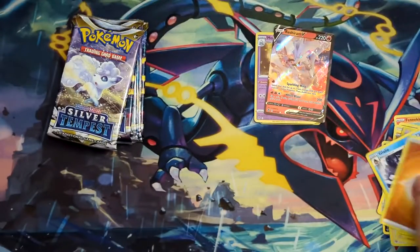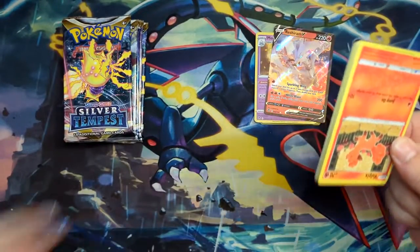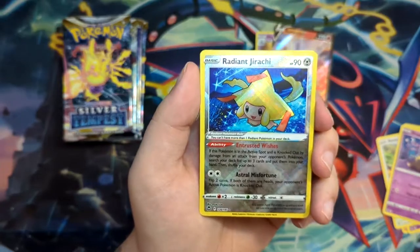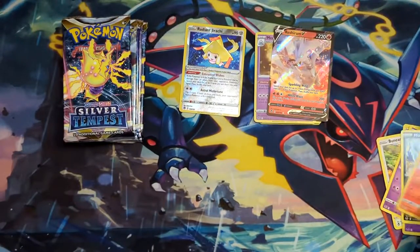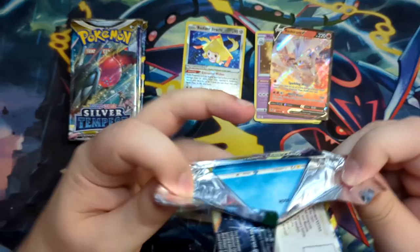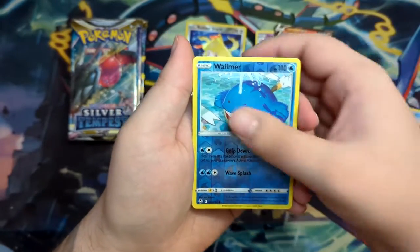Maybe we can pull another Candice — that would be sick. At this point with these packs, all I'm looking for is a Trainer Gallery secret rare with texture, like the Rayquaza or the Mawile, which you can get in here — or a Full Art Trainer, or even an alternate art. Oh nice — Radiant Jirachi! This is really, really nice. I like Jirachi. And a Non-Holographic Talonflame. Kind of forgotten about the Radiant cards — a nice addition. I like sets that have Trainer Gallery, because even if you don't pull a V, there's still a chance you pull something in the reverse spot.